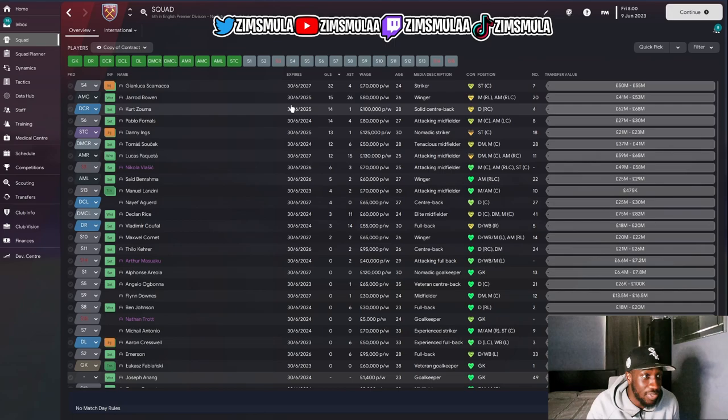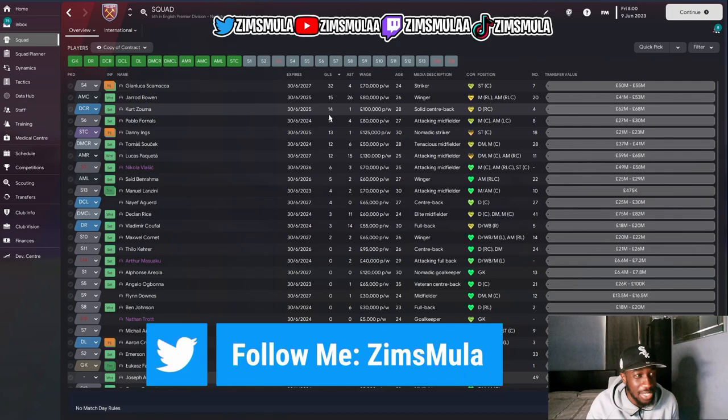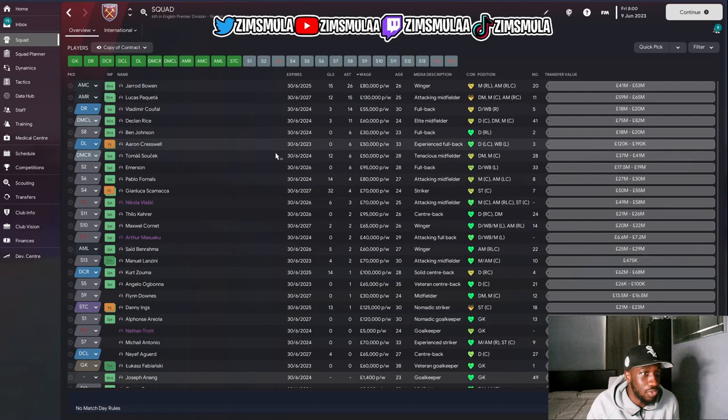Underneath Scamacca with less than half, Jarrod Bowen scored goals; Kurt Zouma picking up 14 from set pieces, Fornals with 14, Benrahma with 13, Soucek with 12 — surprising given how deep he plays — and Piquet with 12. For assists, Jarrod Bowen had 26, Piquet 15, Coufal 14, Declan Rice 11, Ben Johnson and Cresswell with 6 each.